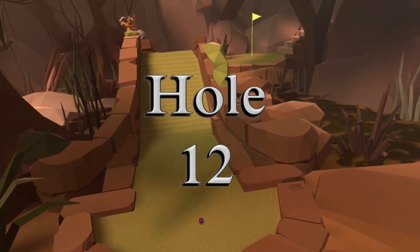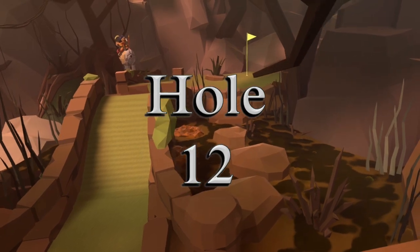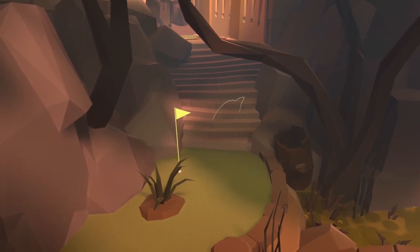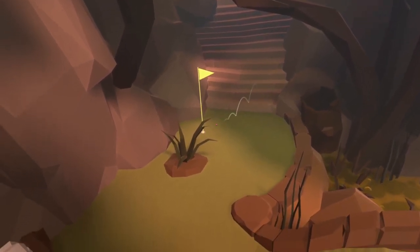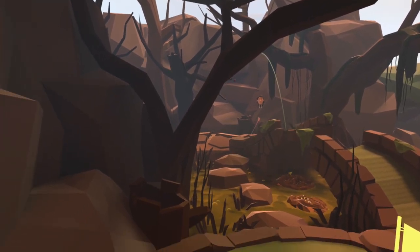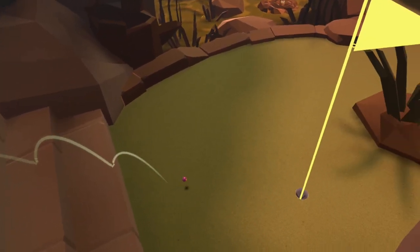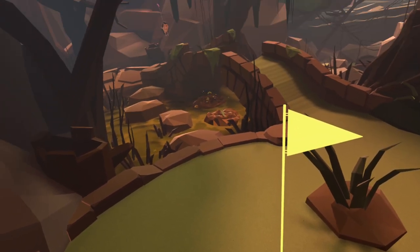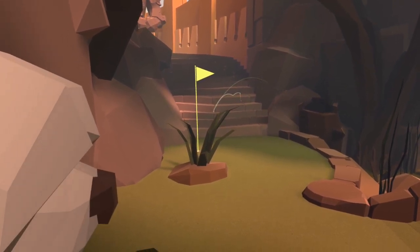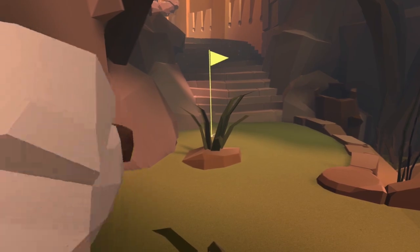Hole number twelve is interesting because there are definitely a few ways of doing this. I hit this one by going over towards the stairs — to do that you want to chip up off the left hand wall before the ramp. That will throw the ball in the general area of the stairs which lead back down towards the green and there is a chance it will drop in. If you stay to the end of the video there are a couple of community hole-in-ones that I filmed in one of my first rounds after this course was released, including someone hitting this hole live.